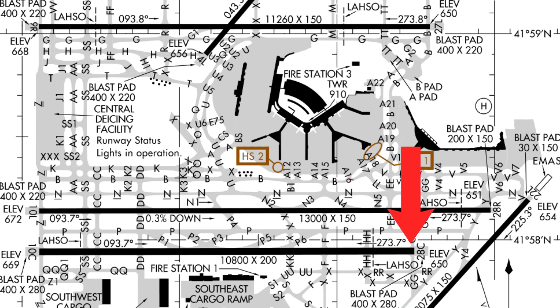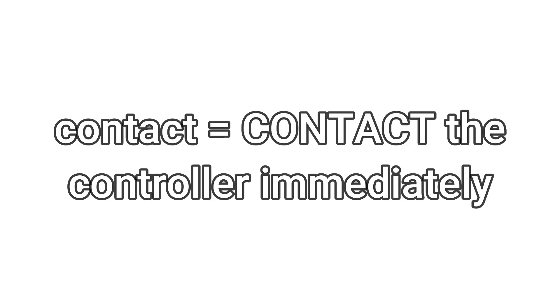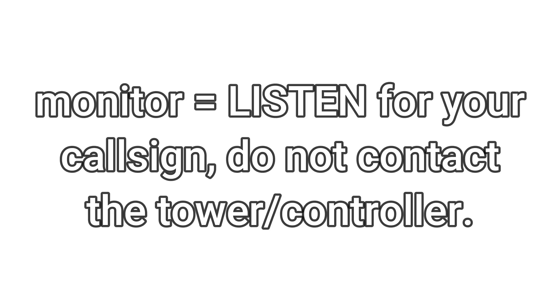When you get to 28 Center at Golf Golf, they will hand you off to the Tower Controller, and you'll report that you're holding short of 28 Center. Whenever a controller hands you off, they'll either say 'contact' or 'monitor.' Contact means you go on the frequency and tell the controller your position and call sign. Monitor means don't talk — they know you're there and will talk to you when they need to.